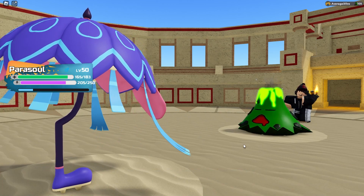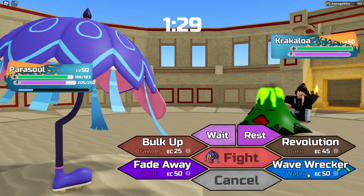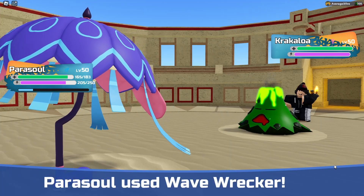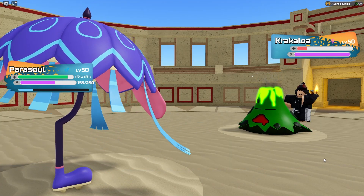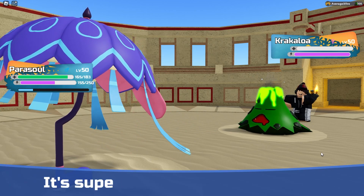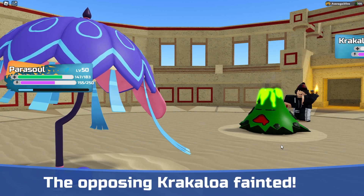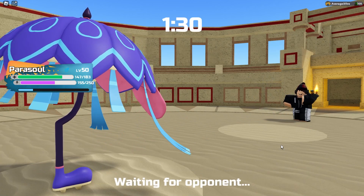Crackaloa comes in. This is actually A-OK with me because we have Wave Wrecker, so we could just stay in. He's not gonna Soul Burst. And it was a critical hit — oh my god. Parasoul is doing some work here, probably due to luck. We have kinda lucked out a good bit.